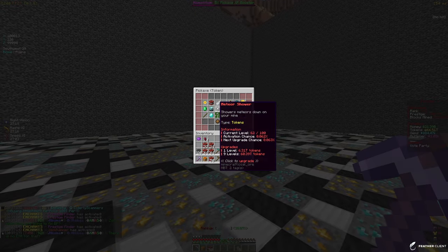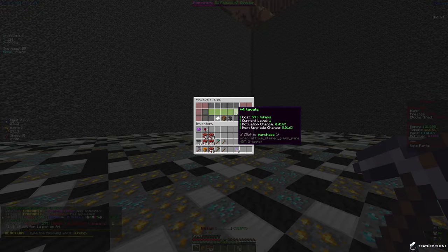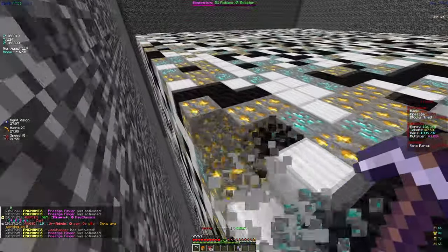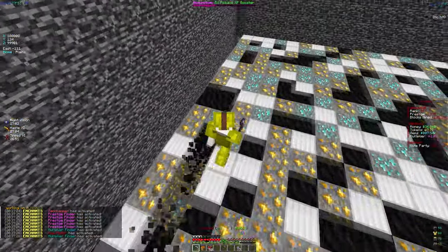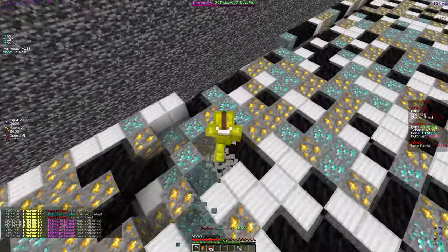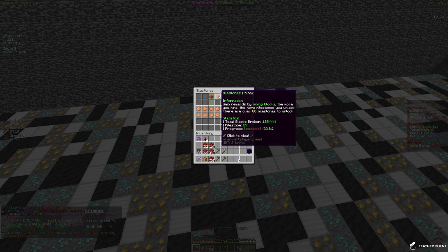Let's go ahead and spend those tokens on an enchant. I want to put some into Zeus — four levels. It is pretty expensive but those four levels are going to be useful. Zeus and Cluster Bomb are honestly really good enchants to have on your pickaxe just for tokens and leveling up in general.